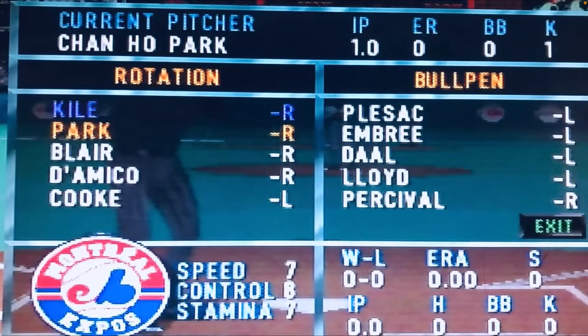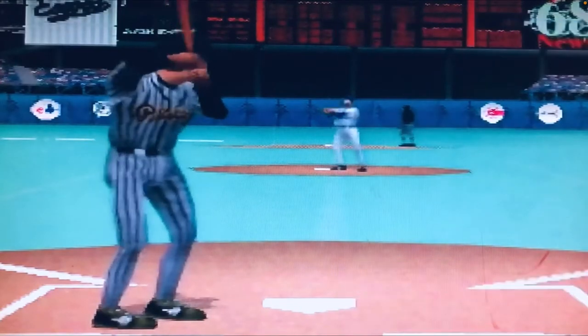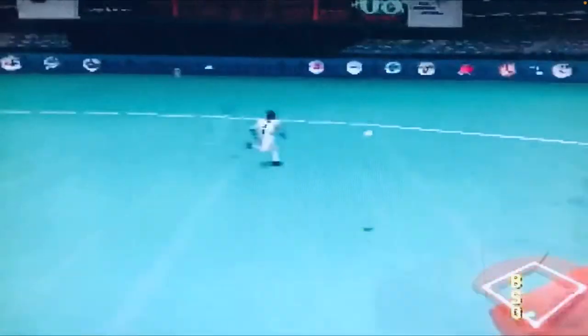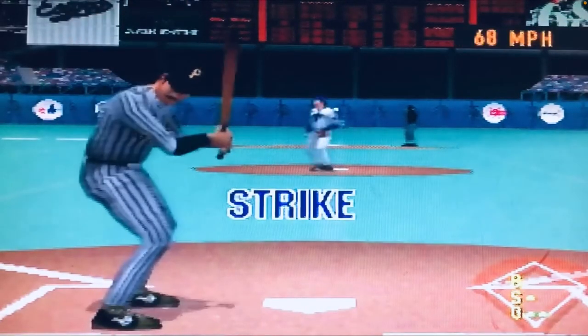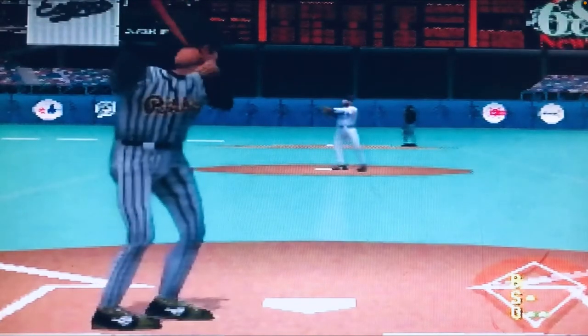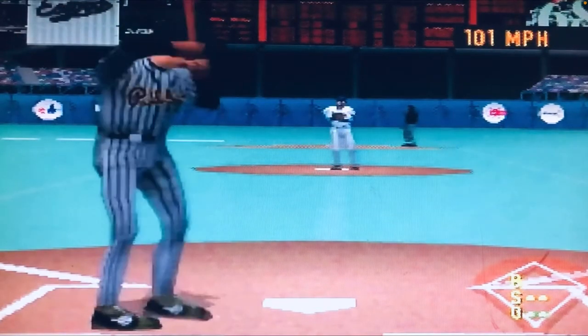The controls for this game are very simple and allow for a nice easy pick-up-and-play experience. When you start you can choose between Classic Arcade mode or Classic mode, which gives you a small targeting circle or reticle. On the base paths or when throwing to a specific base, those are all mapped with the C button. When batting you use the A button, and if you prefer to bunt you can use the B button.